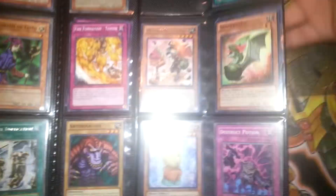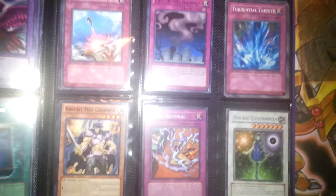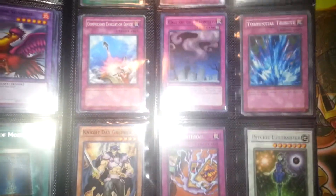I am looking for things like a Number 101, preferably ultimate, but an ultra would work too. I'm looking for a Noble Knight Medrot — I'm needing one more of those. I'm always accepting cash. Trade bait: Number 11, Big Eye.